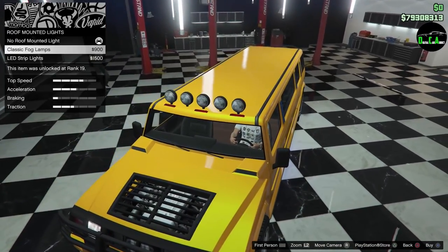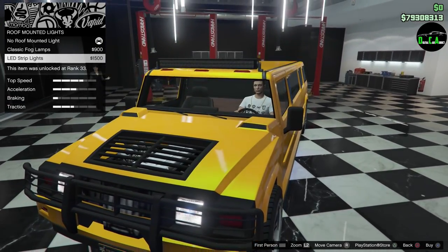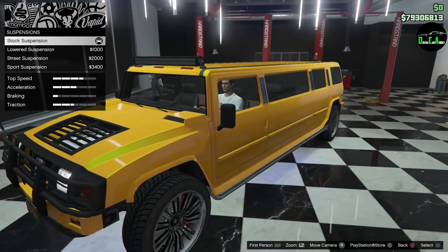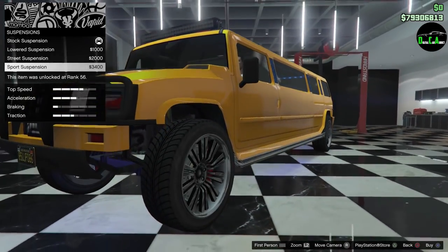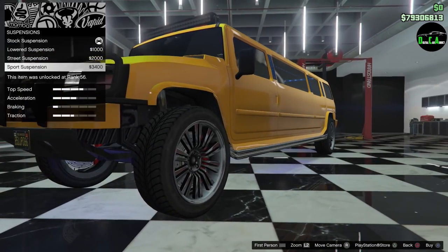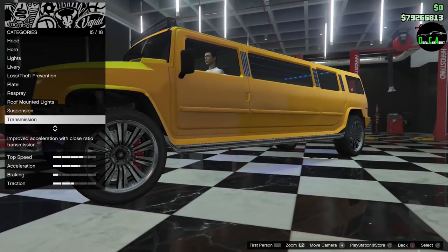Roof mounted lights — look at that, LED strip lights like the ones from the Riata. Very cool, definitely looking good. Suspension — you can lower this, though I'm not sure why you'd want to lower a Hummer. I guess because it's a limo, but it kind of takes away from it. I'm going to leave it at stock ride height.